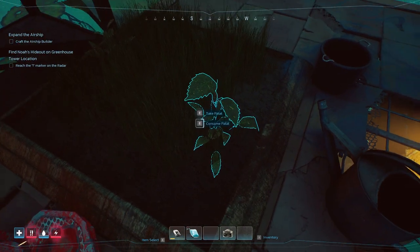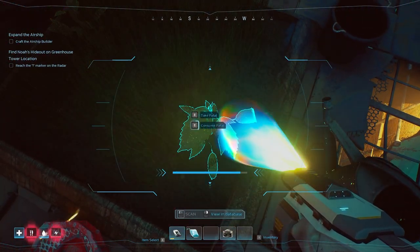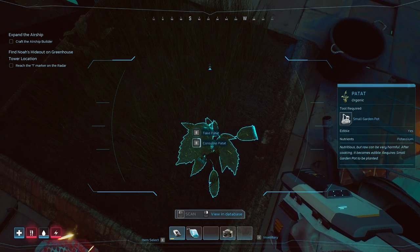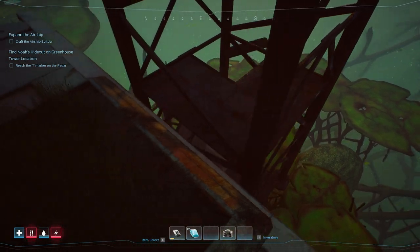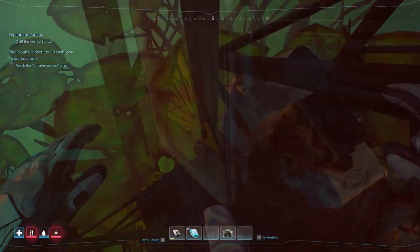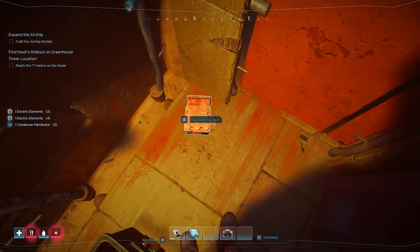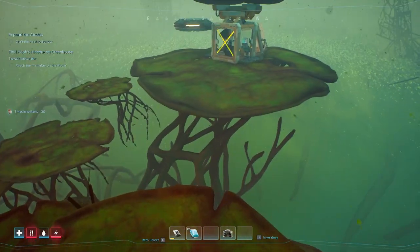What's this? We can scan it - a patat: nutritious but raw can be very harmful, after cooking becomes edible, requires small garden plots to be planted. There is something to eat. What's this - can we get down? A battery, electrical elements, machine parts - exactly what we're wanting!